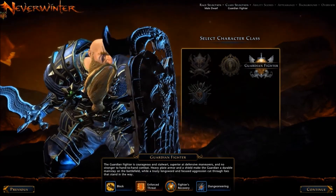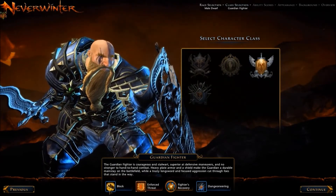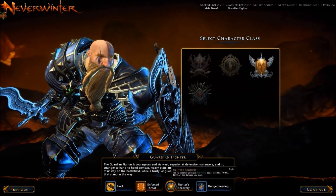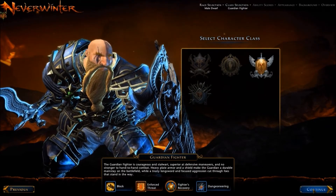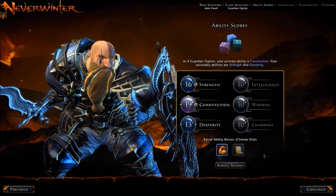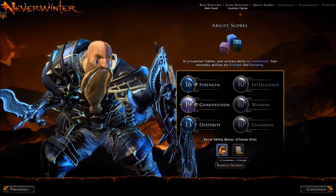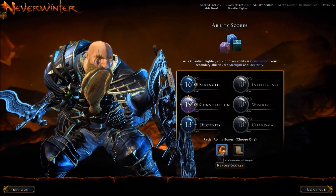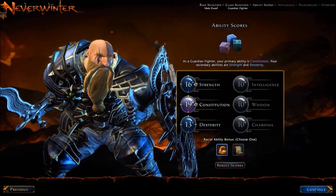There was the Trickster Rogue, and here is the Guardian Fighter with Block and Force Threat, Fighter's Recovery, and Dungeoneering. For the Ability Scores, the racial abilities you can choose from are Constitution and Strength, or Constitution and Wisdom.